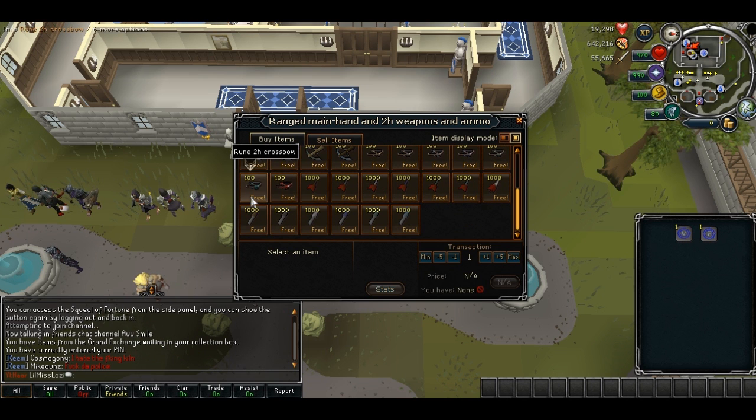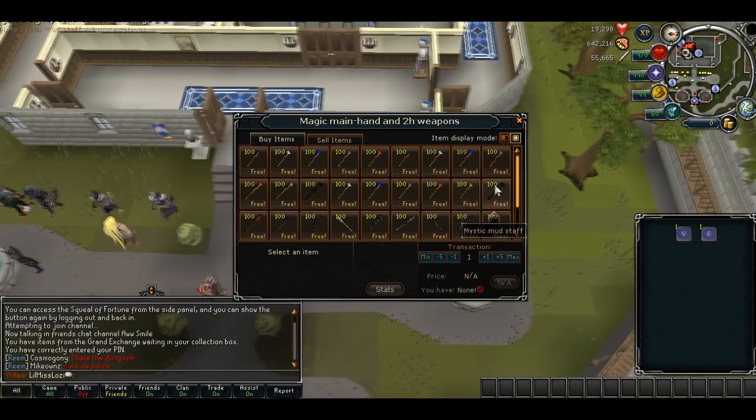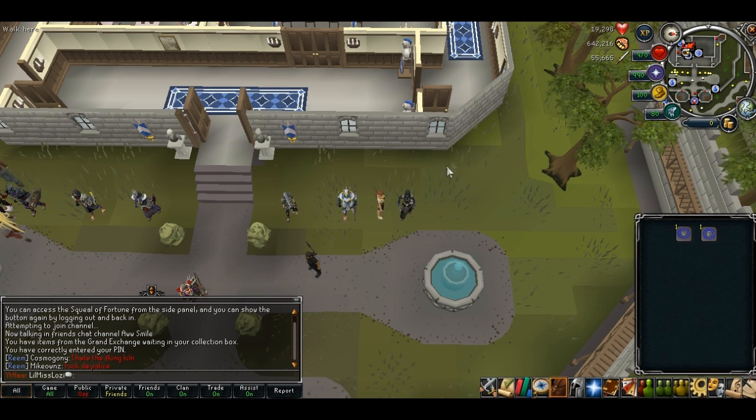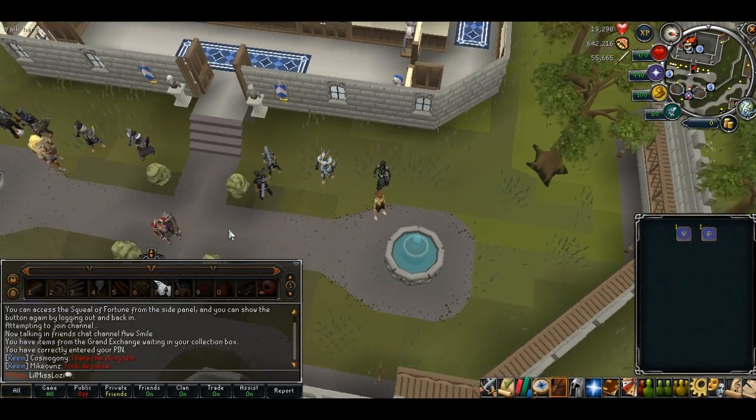There's a new bow which is the dragon crossbow. I haven't really tested that out but I'm sure it's good. With magic there are new stats — you've got the Virtus wand, Ahrim's wand, and so on, which is quite cool.